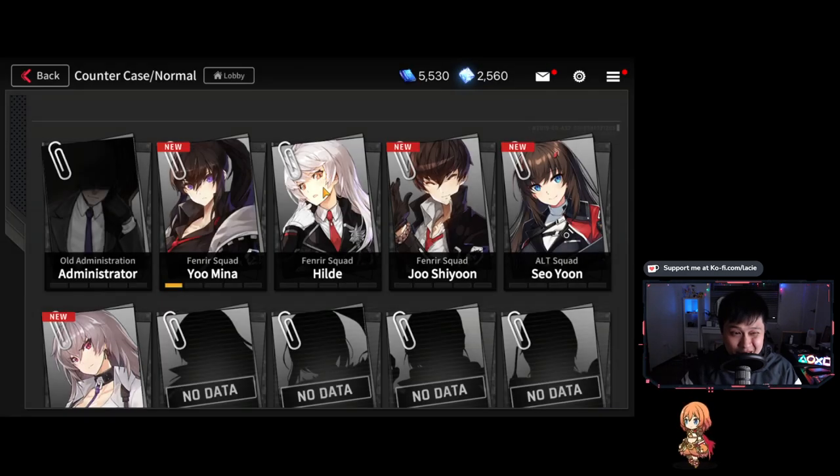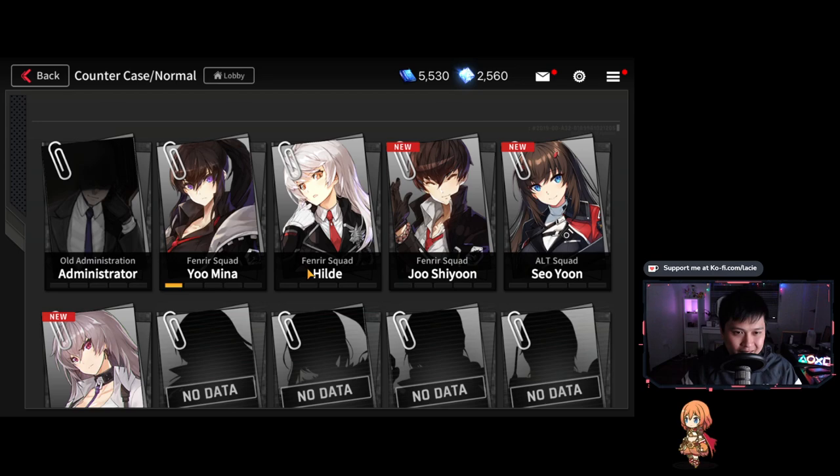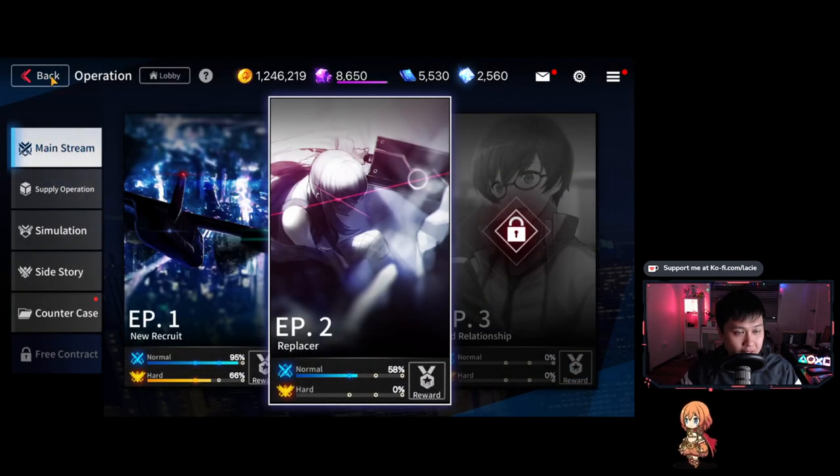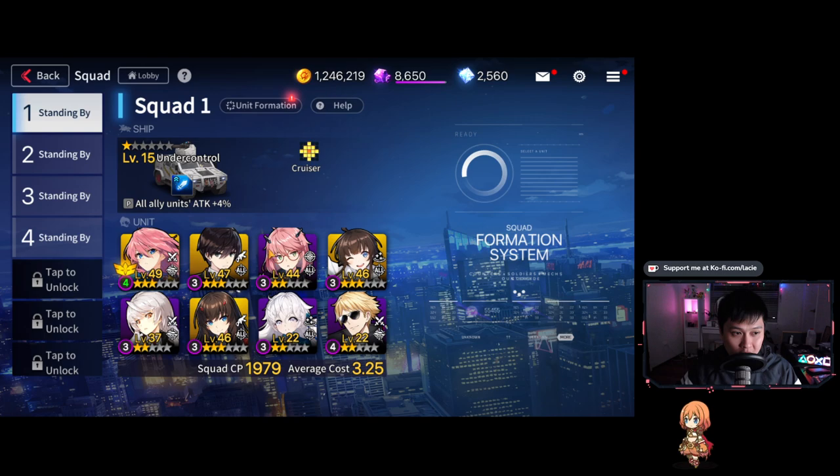I think it's really cool that some of the SSRs — the highest rarity units — can actually be farmed through story content. That's definitely a tick in my book. Next we've got Counter Cases, which are like files you can click into and read — it's just more story, and again the production value is quite a lot.